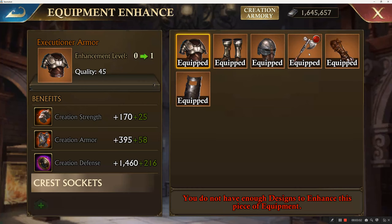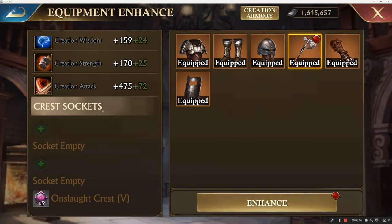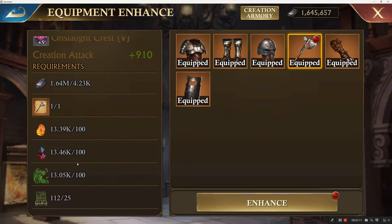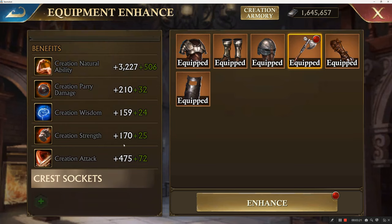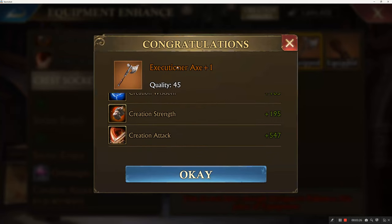And then this will show up with a little red dot. You select that, and then you have to double check down here that you have everything that you need in order to enhance it. These are your enhancement effects — the benefits that you get from enhancing it. So here we go — enhance. Done.